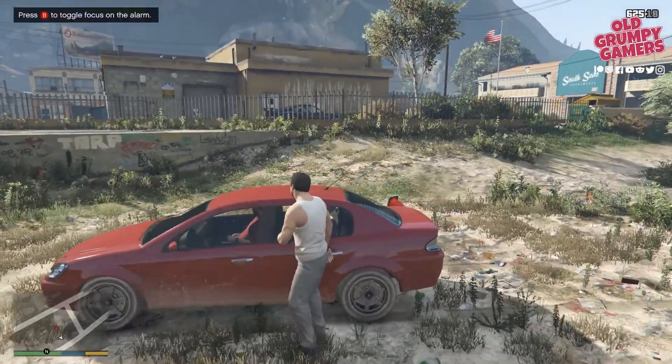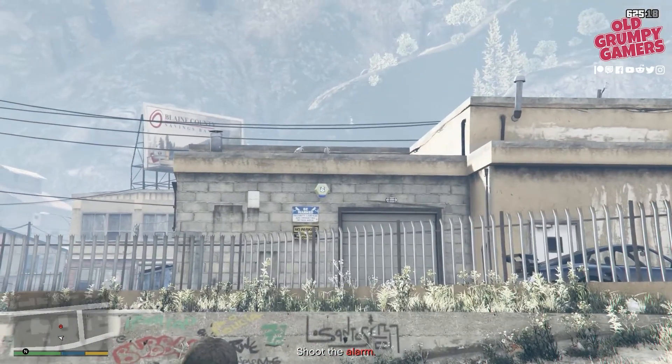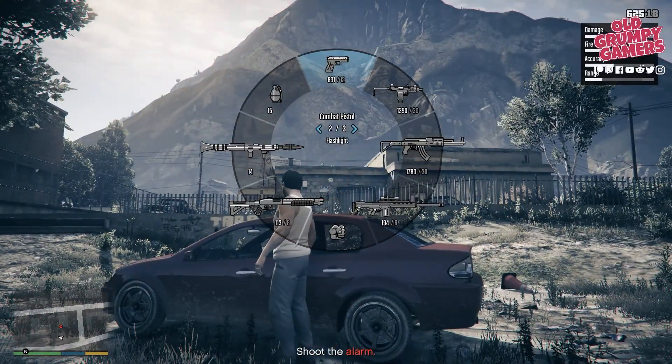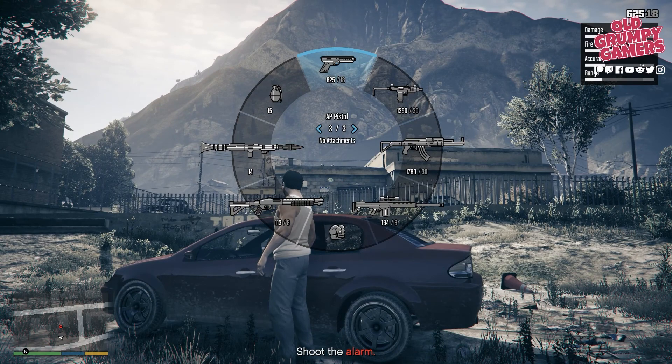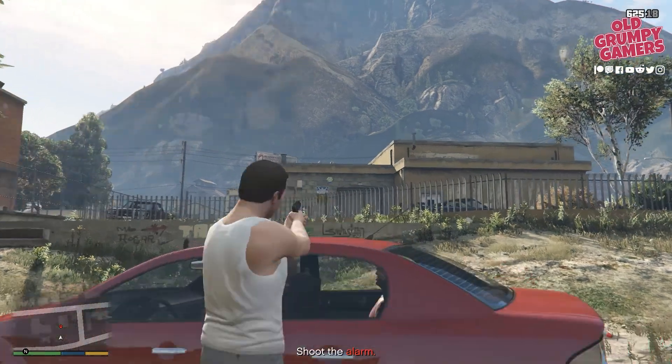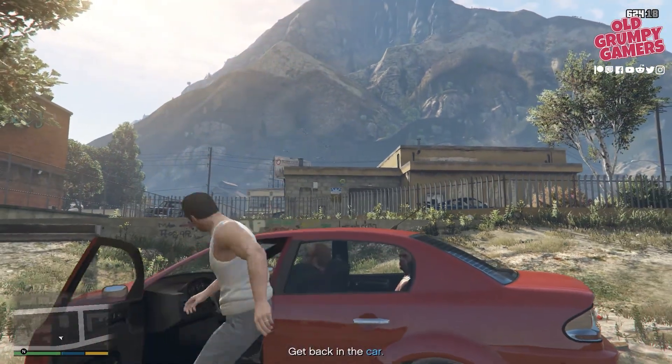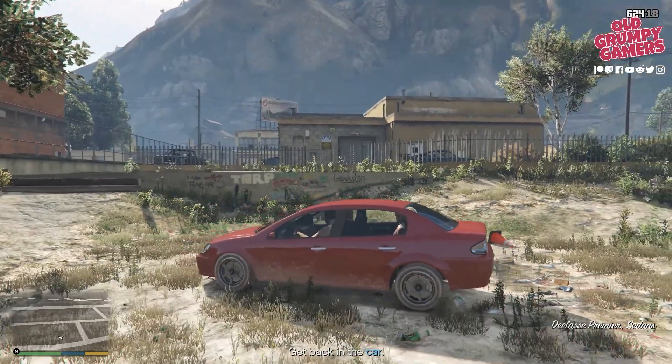Out we pop. Just in case you're not sure what we're focusing on, it's that little white hexagonal jobby. Grab your firearm — I don't think I've got a silencer here so it'll make some noise, but that's okay. Pop the alarm, jump in the car, and we'll go wait at the server across the road.